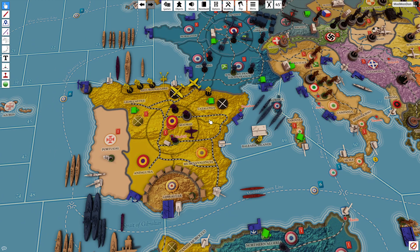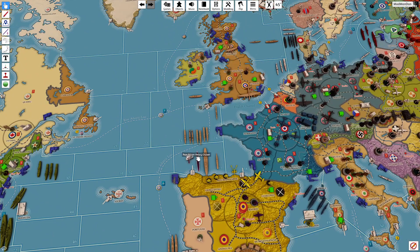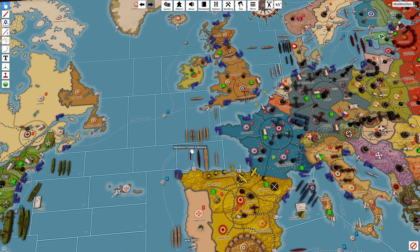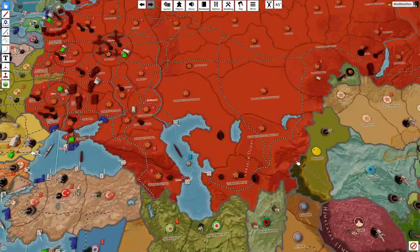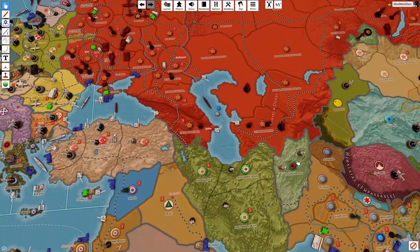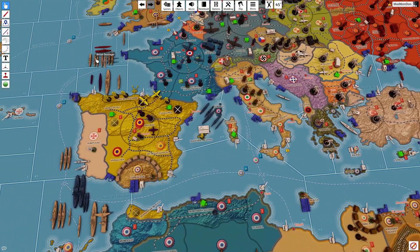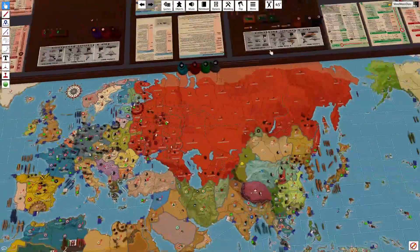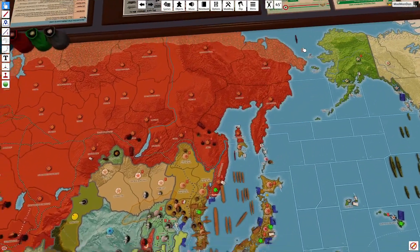That is combat. For non-combat, I'm just going to move this Republican coastal submarine up here, and I'll leave those two boats there. In Russia, these two boats will move up to sea zone 33. This pre-dreadnought destroyer will move up to the Bering Sea, zone seven.